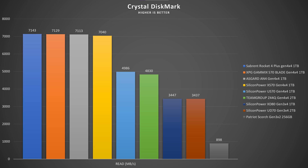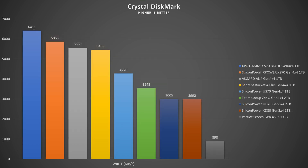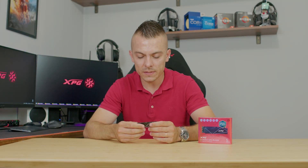For write speeds, we have 6,411 megabytes per second in Crystal Disk Mark, and comparing it to the competition it actually leads every one of them — the Asgard AN4 tops out at 5,569 and the Rocket 4 Plus at 5,453. IOPS for random 4K read hit 1,014,121, and random 4K write reached 780,000 IOPS.